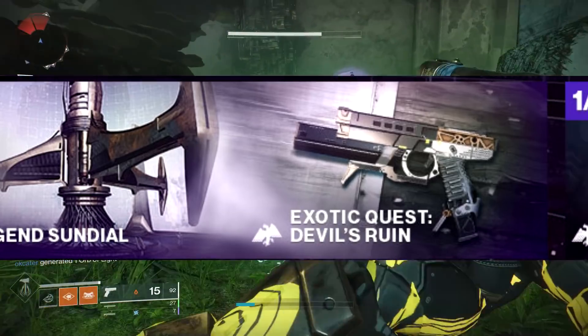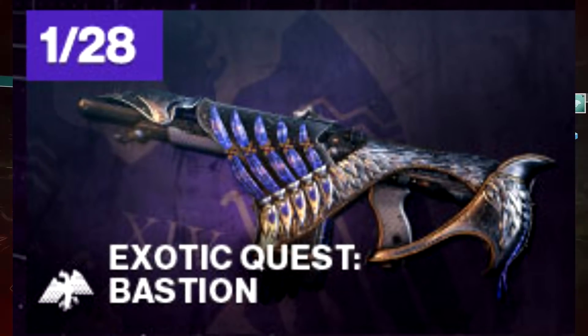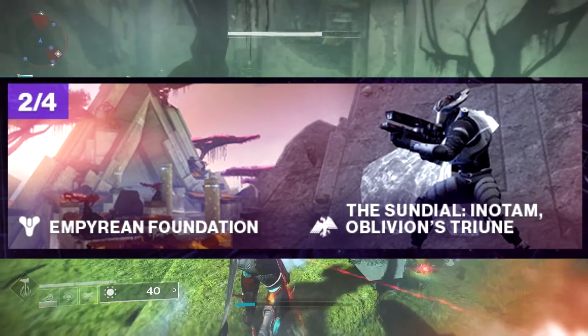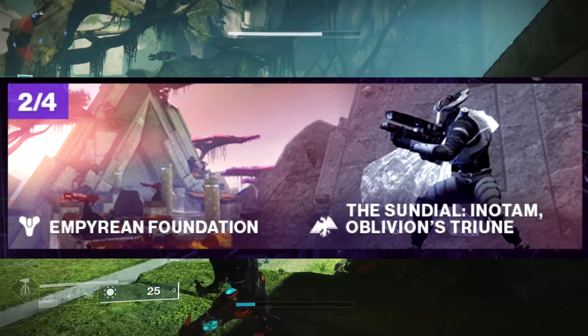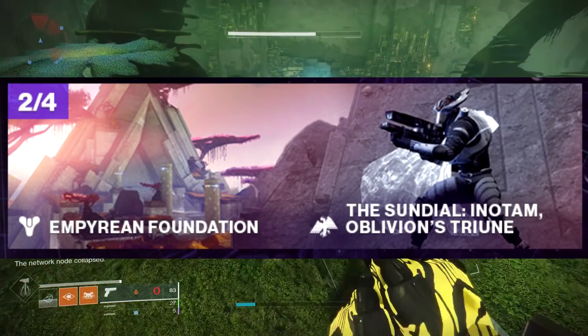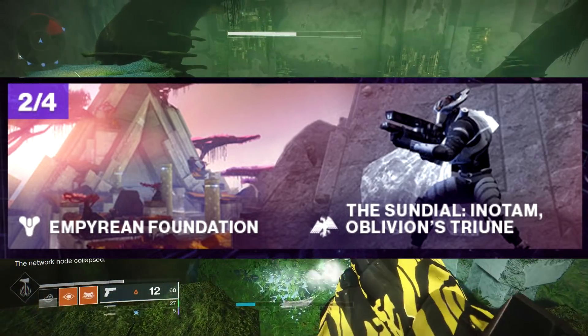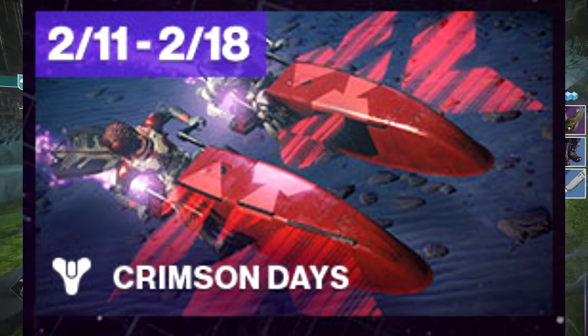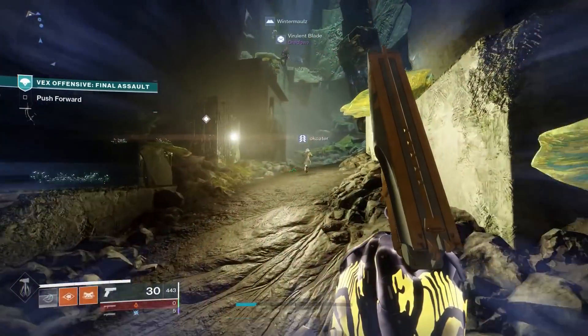Then on January 28th we have another exotic quest for the Bastion, which appears to be a fusion rifle — it looks like an auto rifle but the file name has it listed as a fusion, so that's going to be interesting. Moving on, February 4th we have the Empyrean Foundation — no idea what that is — along with another Sundial boss. And the last thing on the calendar is February 11th to the 18th, Crimson Days is back as an event with some pretty crazy looking sparrows previewed.